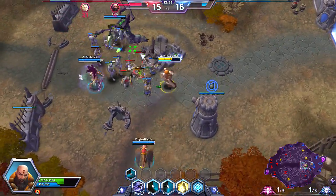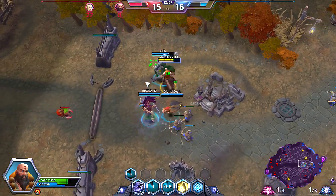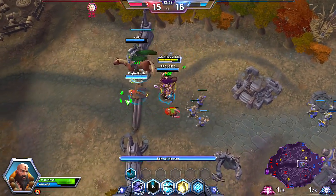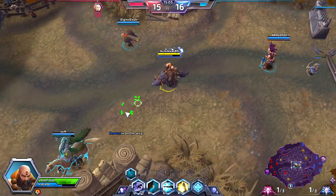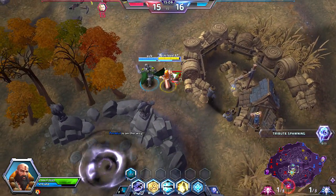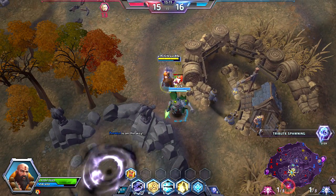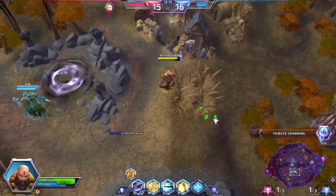So at level 16 I'm going to be picking Soothing Breeze. This is now going to give us a cleanse-like option for our base healing, which goes off twice — so that counts as two cleanses technically. So factor in how much healing we're doing right now. Abathur was right there — that's a crazy spot for him to be hiding at. Let's check the bush and make sure he's not still hiding close by.